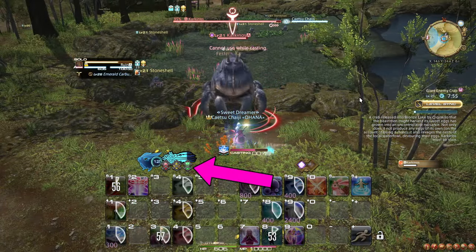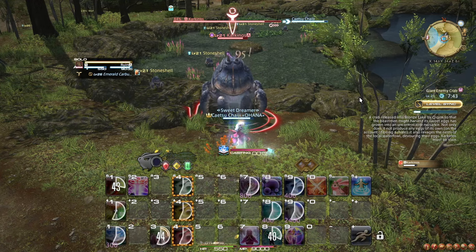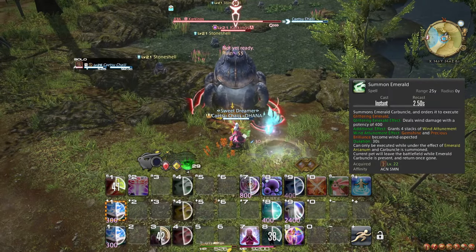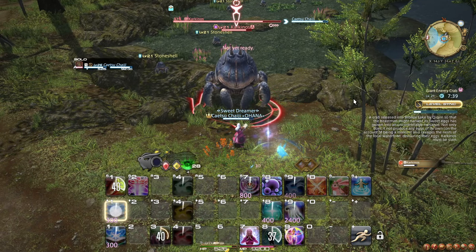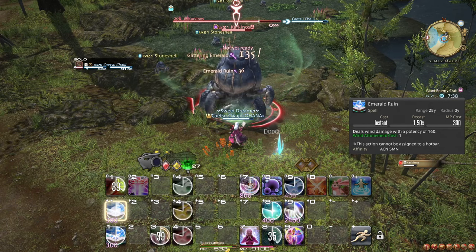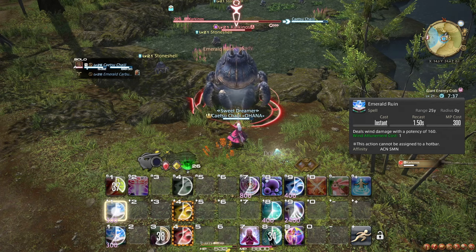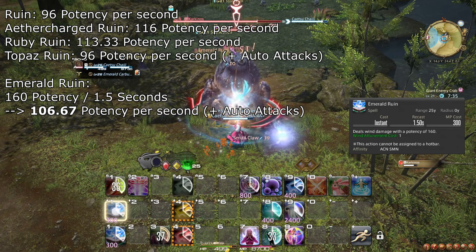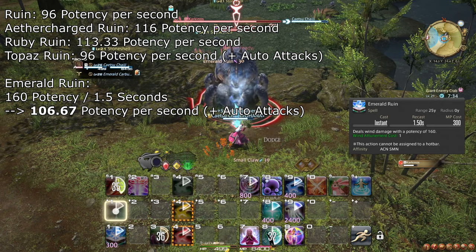At level 22, your Aether Charge is upgraded to also grant an Emerald Arcanum when used. You also learn the spell Summon Emerald, which instead summons an Emerald Carbuncle and instead grants 4 Wind Attunement Stacks, which are spent with Gemshine in the same way. With Wind Attunement, Gemshine turns into Emerald Ruin, which is also instant like Topaz Ruin, but has a shorter cooldown between casts while also doing less damage than regular Ruin. Emerald Ruin does around 11% more damage per second than regular Ruin despite this, so it should still be used when it is available.